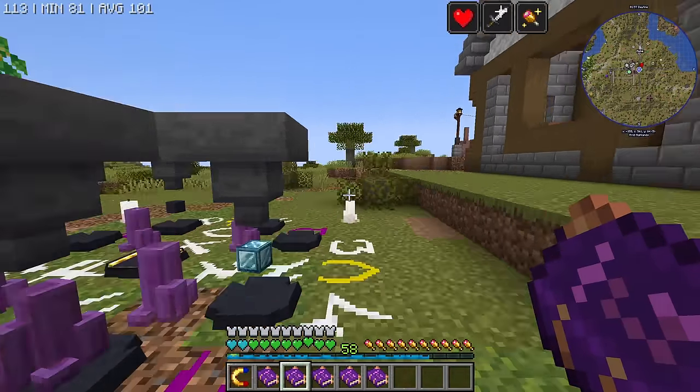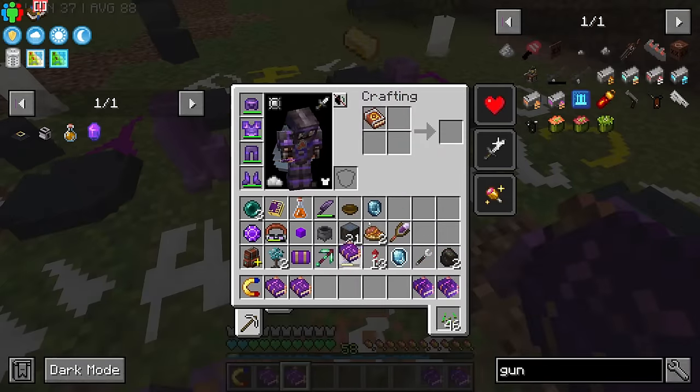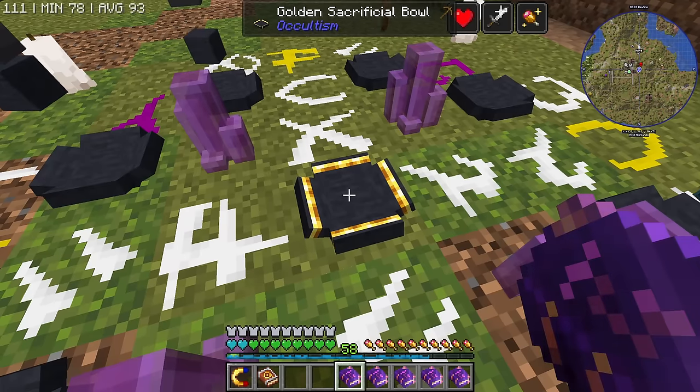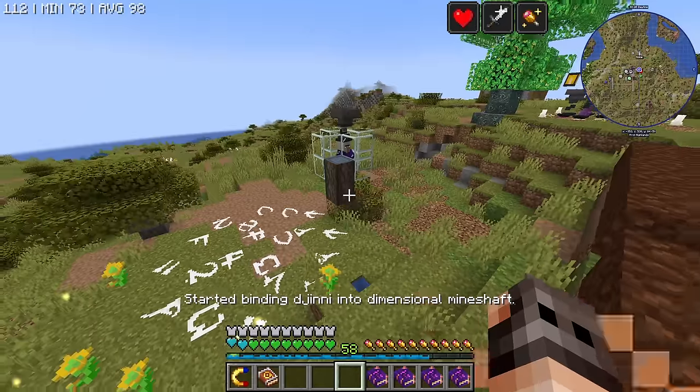Ladies and gentlemen, I'm back from the nether. We have our Isnium blocks and now we should have our dimensional mineshafts. I always forget this stupid extra step. Take number 2 - we shall have our dimensional mineshaft.